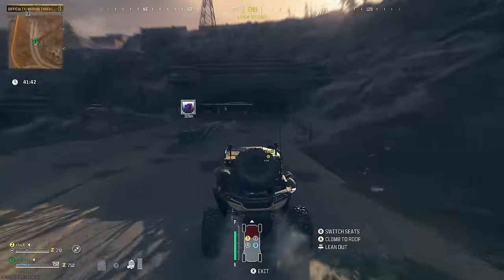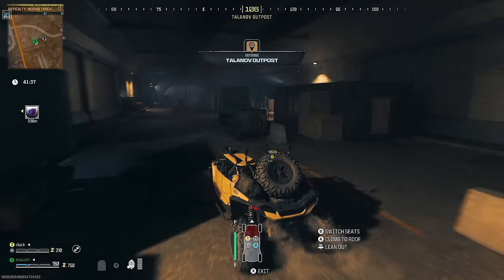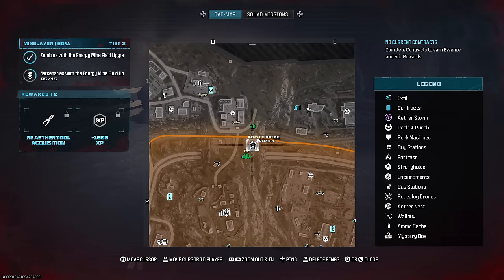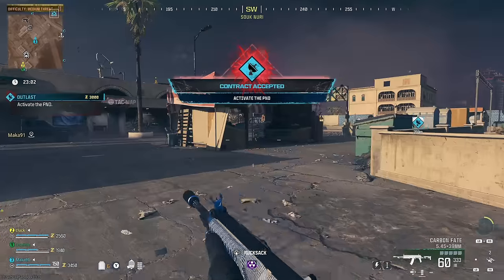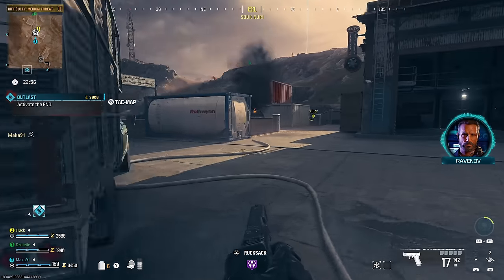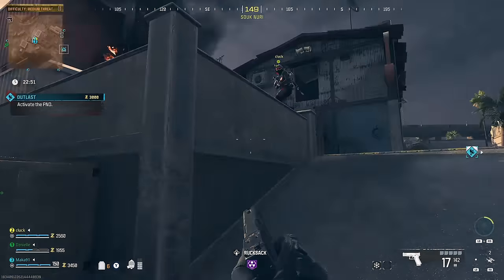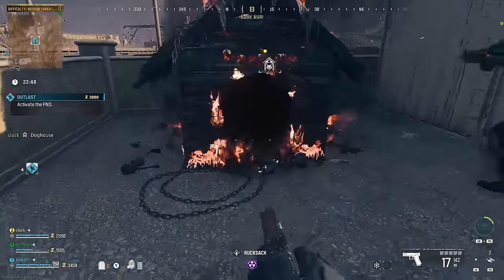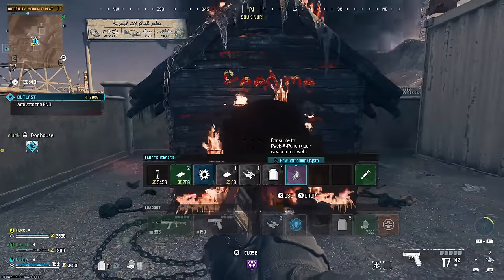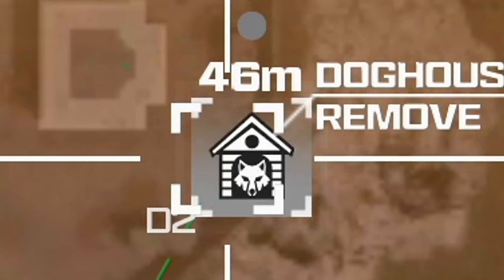The next thing you want to do is find a doghouse on the map. There are a couple of different ways to do this, but reliably I would just get in a vehicle, drive to points of interest, and wait until one shows up on your mini-map. We were able to spawn about seven or eight different doghouses, and it seemed like there was absolutely no pattern as to where they would show up next — the only pattern being that they are usually in a point of interest. If there do happen to be permanent locations of the doghouses, I will pin a YouTube comment with an image of the map where you can find them. I'll do a quick zoom in so you can see the exact icon that you're looking for.